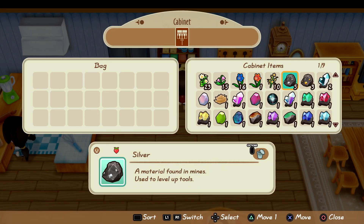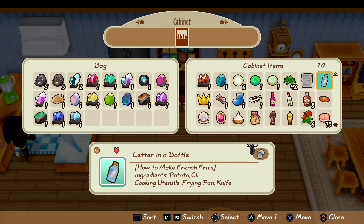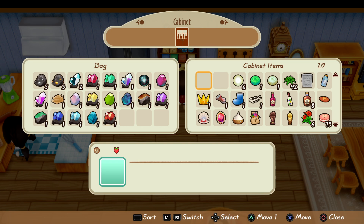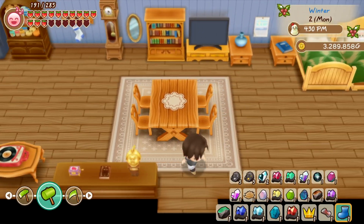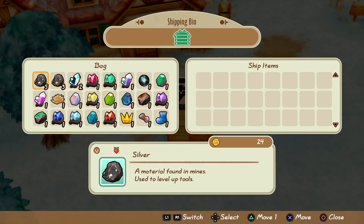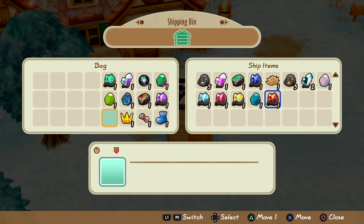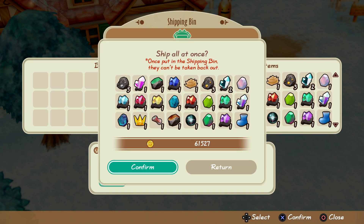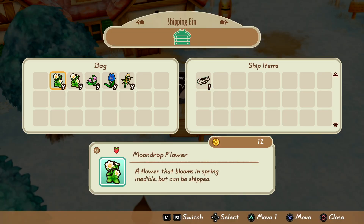This was actually a good chance for me to clear out my fridge of all the food I cooked, since I'm not giving any more to the Harvest Goddess. I'm also going ahead and selling the stuff I put in the cabinet just in case, because I want to get to 10 million gold as quickly as I can. Every time I went through the mines I consistently got around 500,000 gold, and there are a few other ways I made money outside of it too.